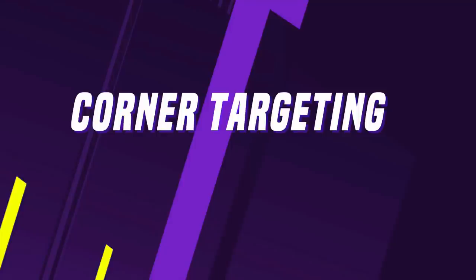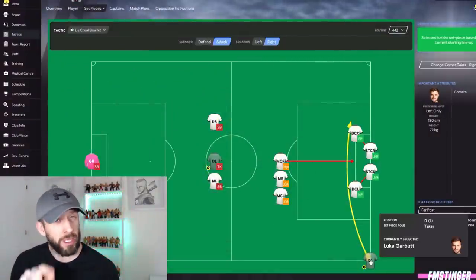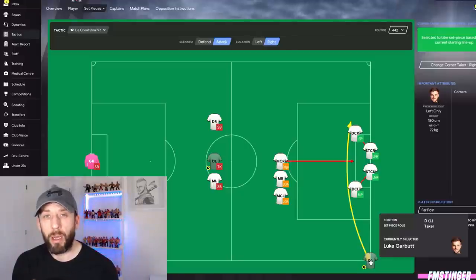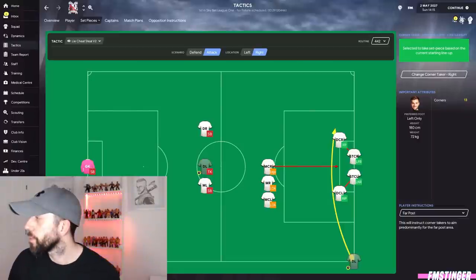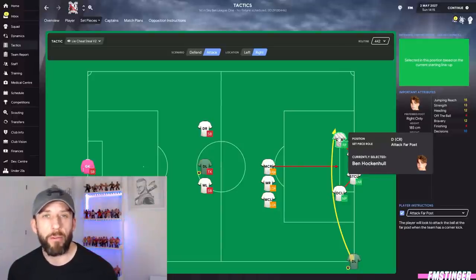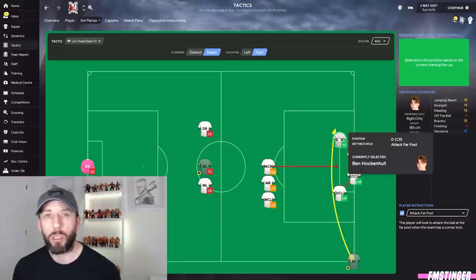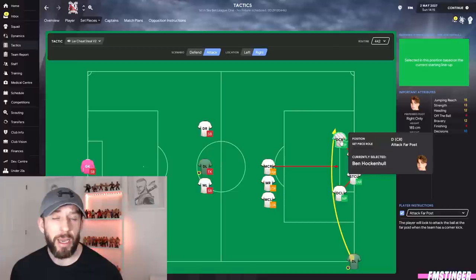With our takers sorted — who or what area are we aiming at? We're targeting a specific player chosen based on his attributes. There are three key attributes I look for when targeting a corner: jumping reach, heading, and bravery. Jumping reach is the ability to get off the ground and hang; heading speaks for itself; and bravery — one you might not expect — determines how good he is at getting in where it hurts.